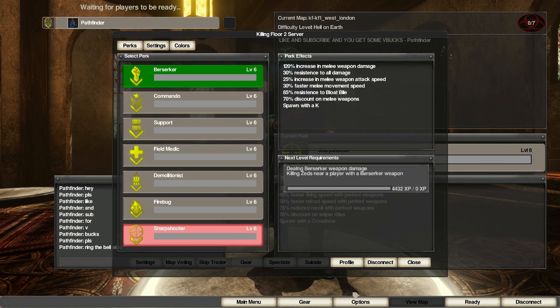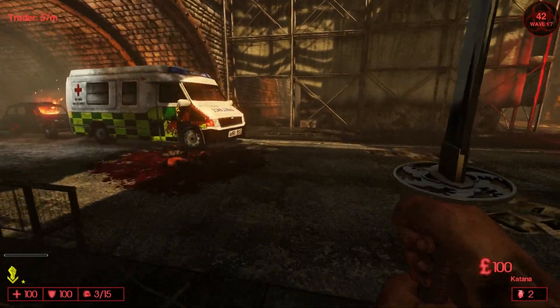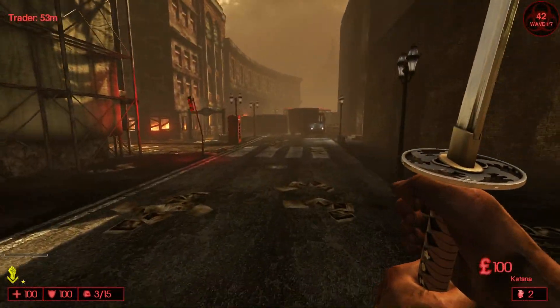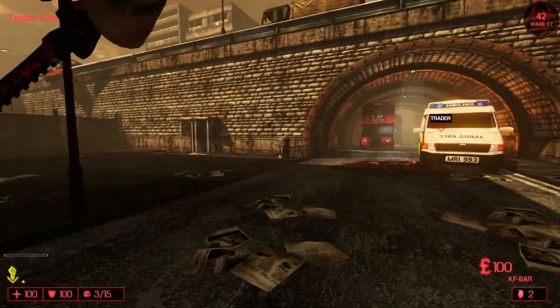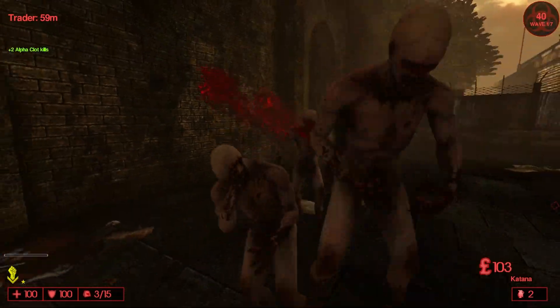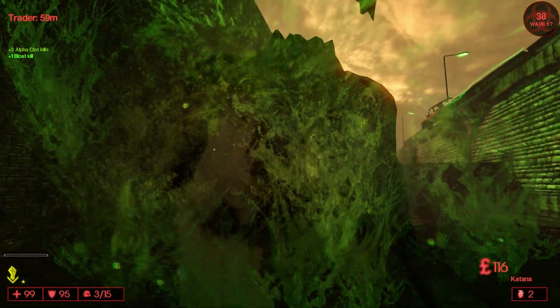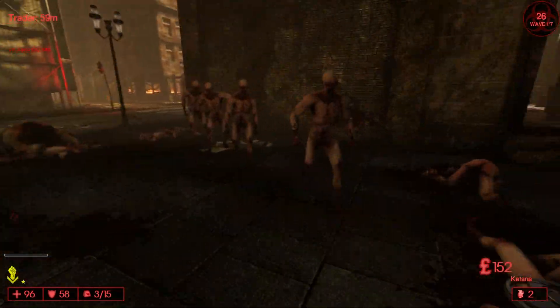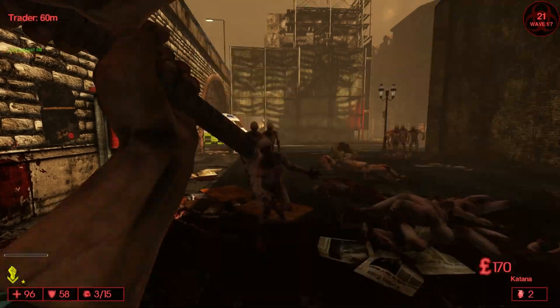Since this is Killing Floor one in Killing Floor two, you don't have the sprint key — the only way to sprint is by having a melee weapon in hand. You can't bash and you can't reload cancel. It's going to be a bit of a sad experience overall, but I guess we'll have to get used to it. I decided to spice things up and add a Killing Floor one map like West London.